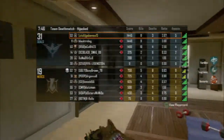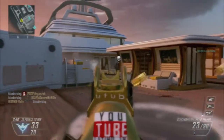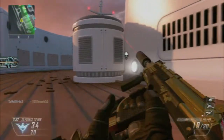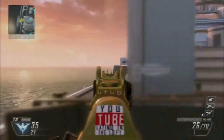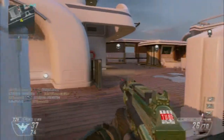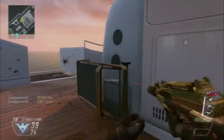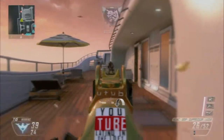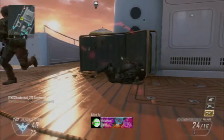Something else is the streak setup. As you can see, I'm using the UAV, Counter UAV, and Escort Drone. The Escort Drone is my big streak — I believe it's around 1250, which would be about 12 and a half kills in regular Team Deathmatch. The UAV and Counter UAV help because you get assist points from them, and those assist points help you reach your next streak.